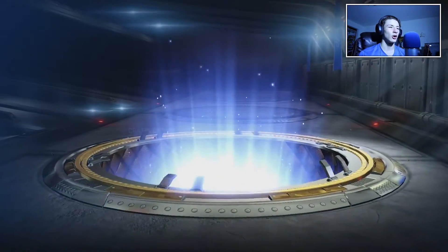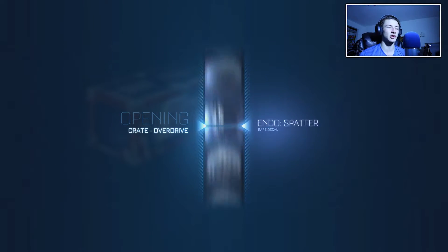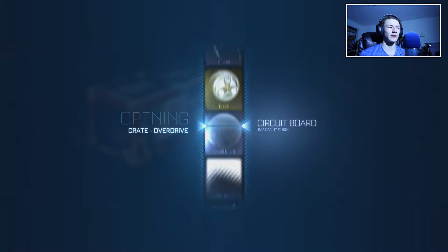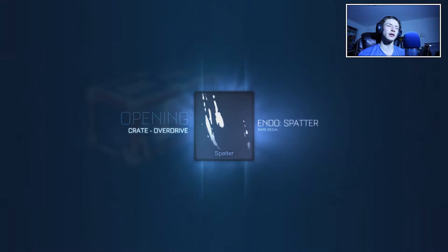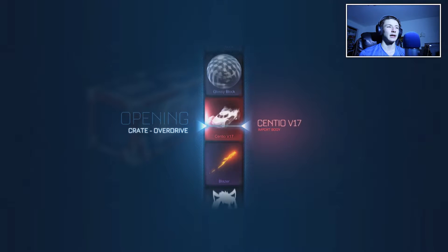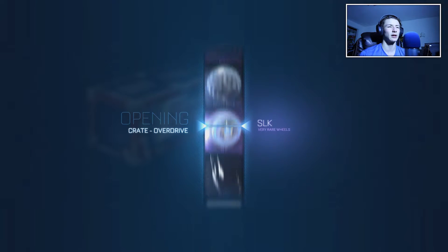Going to skip over some Fidget Spinner wheels and get another Glossy Lock - opened one already, so we got two on the day. Opening up the 14th crate, and this is going by pretty fast. Let me know in the comments if you guys want to see more of this type of video. We're gonna get the Endo Splatter - I have used this car and this decal before. I mainly use this decal because it was the only one I had for the car.